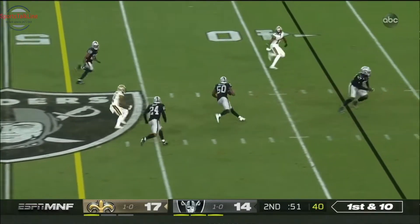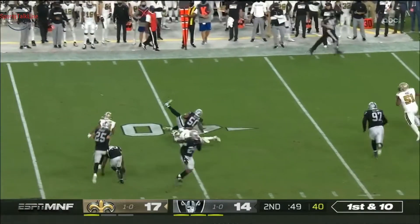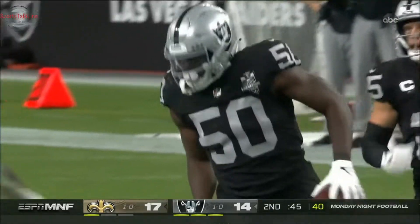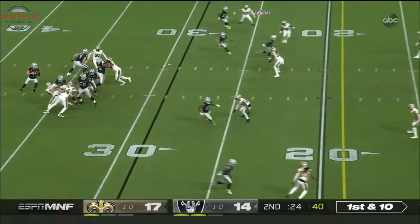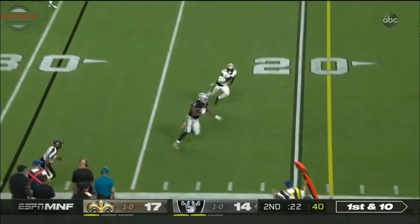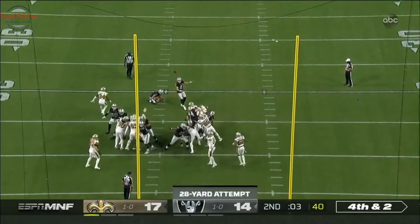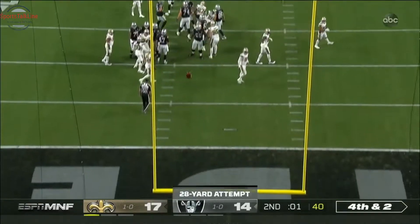Here's Brees — and it's intercepted, it's picked off by Nicholas Morrow for Las Vegas. On first and ten, throwing — and it is caught, it's Waller. And it will skip, try and tie the game up, and he has.